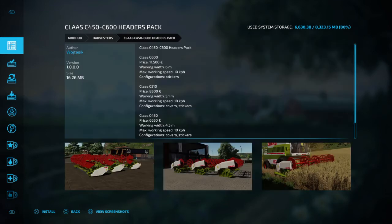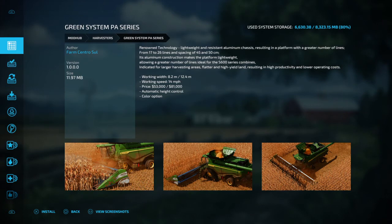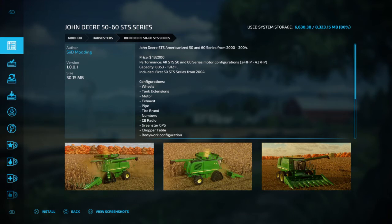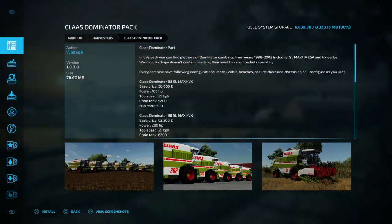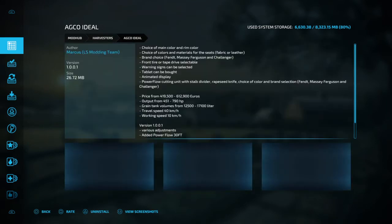Another Claas Lexion pack. Moving along, we've got the Claas header pack. Lots of Claas stuff, lots of New Holland stuff — plenty of headers, loads of them. Here's another John Deere. We've got the Claas Dominator pack — I've used this in the past, it's a really nice pack, it's the old style Claas combines.